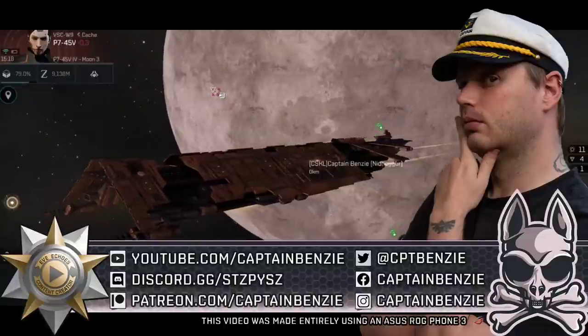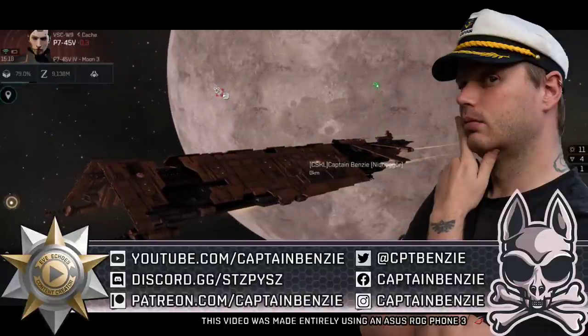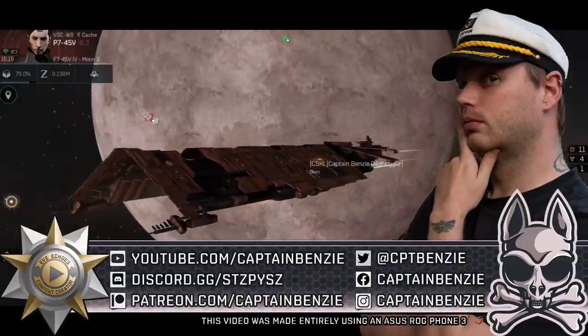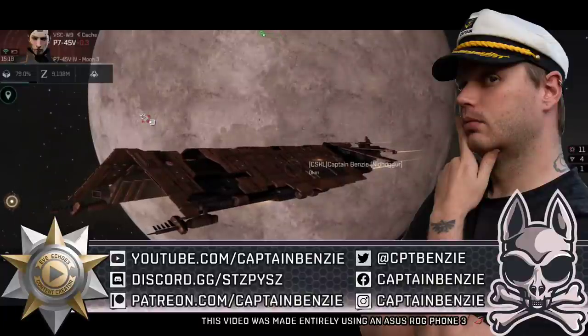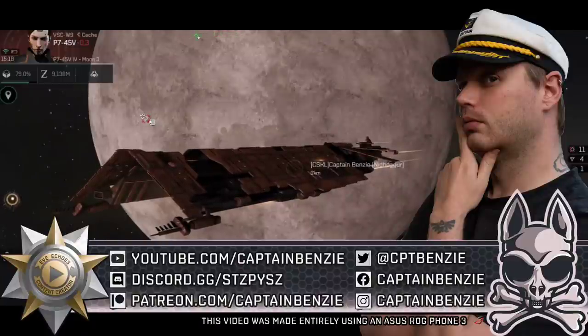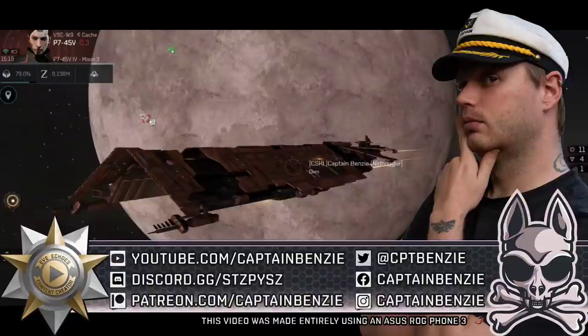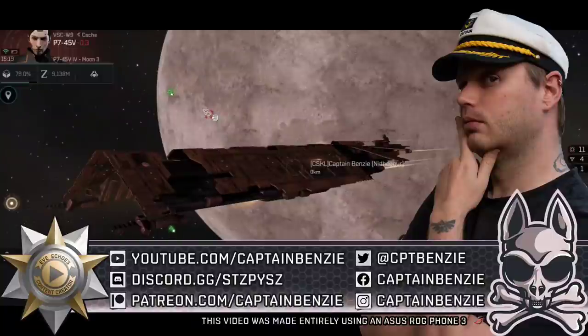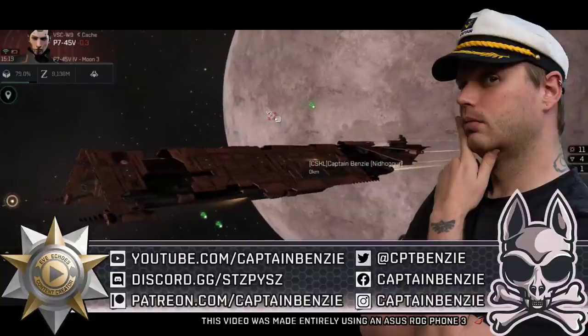This is also a pretty special video for me because I've been given a whole bunch of discount codes by NetEase to help celebrate the Interstellar Bazaar Neon Rain event. I've got 10 50% off discount codes, 20 30% off discount codes, and a whopping 200 10% discount codes. The 30% and the 10% discount codes can be earned by finding me on Twitter and the Catskull Academy Discord, both of which are linked in the description of this video. The 10 50% discount codes, however, will be earned by watching this video — stay tuned, I'll explain how you can enter for that later on.